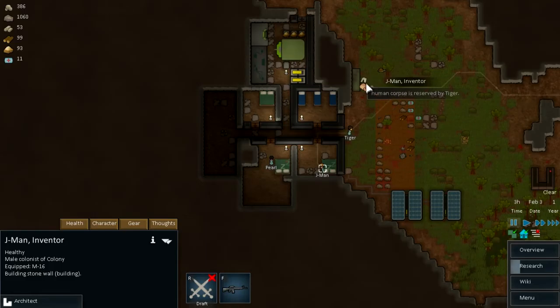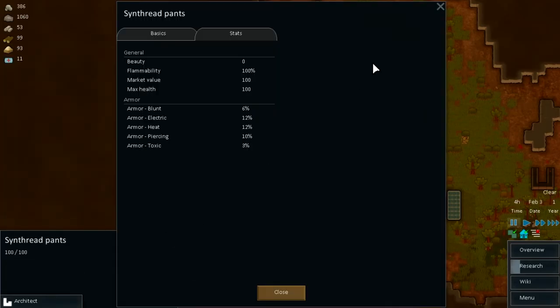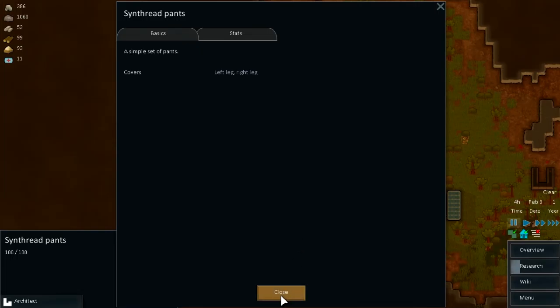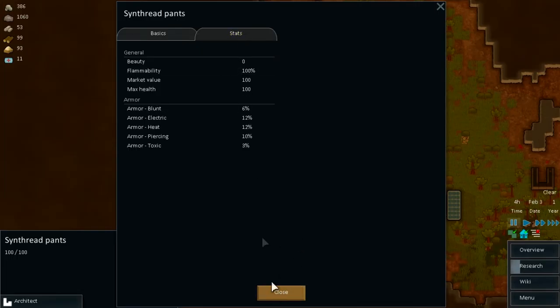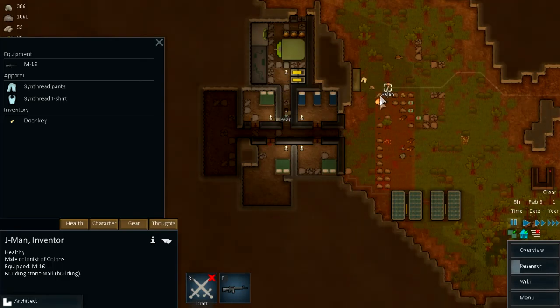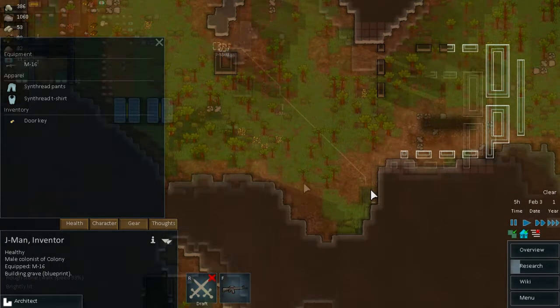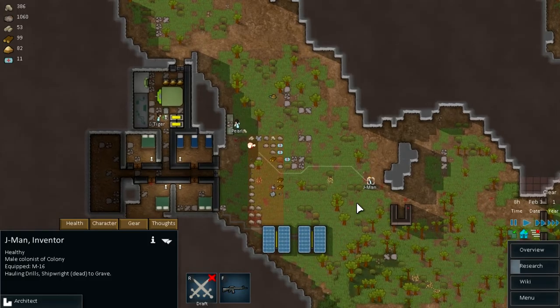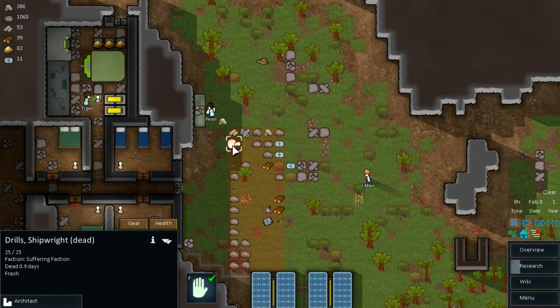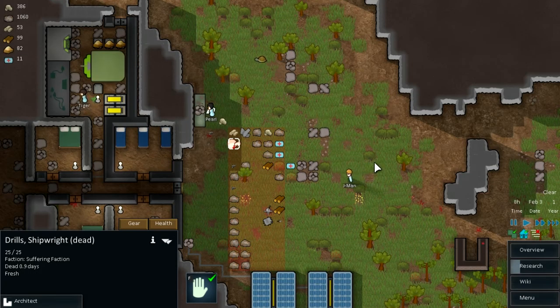Jaiman, you are probably the best guy we have. I would like you to wear the pants - oh, you had pants already. Put the synthetic pants back on. Go and build the grave then, build this grave, and we're going to dispose the body now. Because I don't think we can actually do anything with the bodies - after they die we can't harvest the organs from it. So let's just dispose the body because it just doesn't look pretty in here.